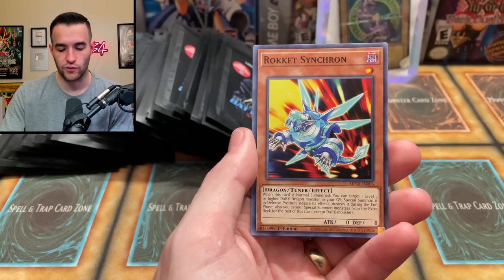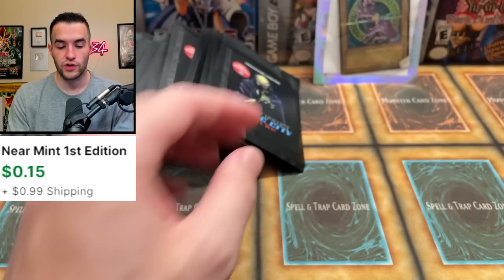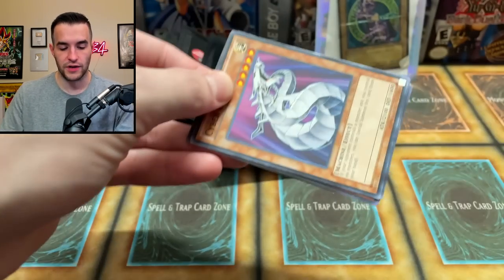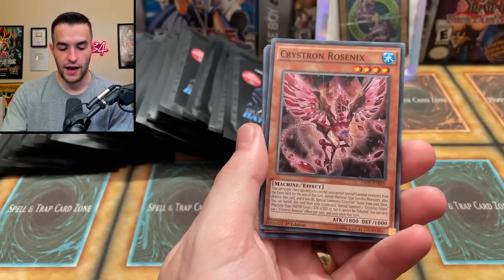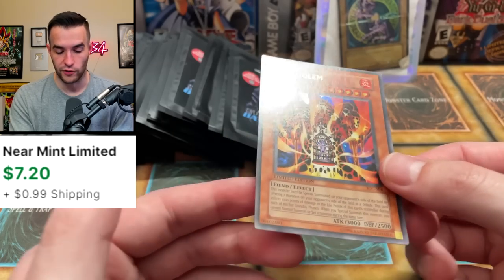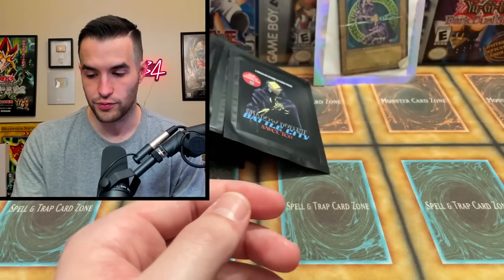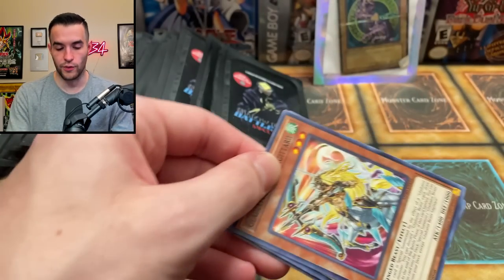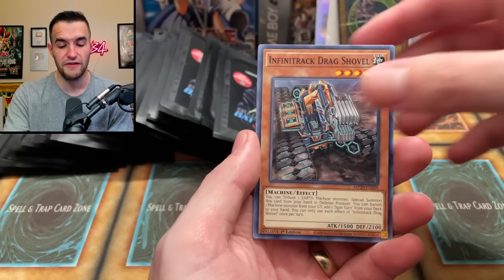Guaranteed super and guaranteed holo every single pack, so let's see what we can get. Can we pull something amazing? We have the Cyber Dragon - I am excited about pulling something good because we've never pulled any of the big chases out of these before. Oh, Lava Golem ultra rare! That's a good start - I think this is actually worth like four or five bucks.